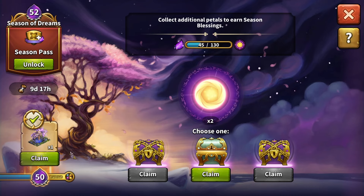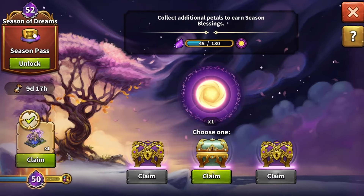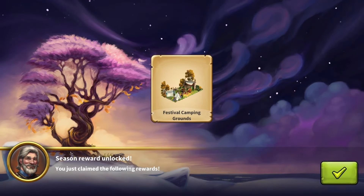One Season Blessing at the end of the reward lane costs 130 petals. Assuming you successfully reach the Season Blessings, you will be able to claim 5 more chests, each containing powerful prizes for your city.